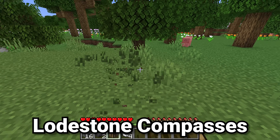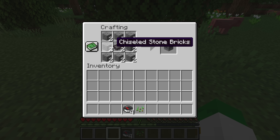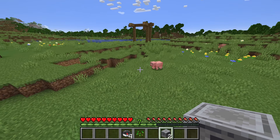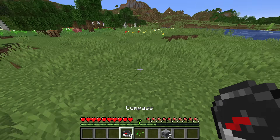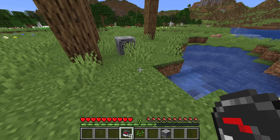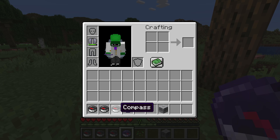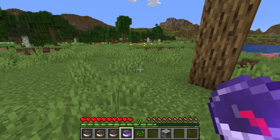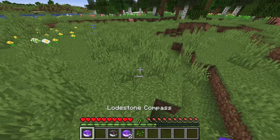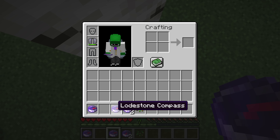An item I've seen very few players use, but one that I think is incredibly useful, is the lodestone. Crafted with chiseled stone bricks and netherite — don't let the netherite turn you off — it is one of the most useful items in the game when used correctly. If you have a massive world and your base is nowhere near 0,0 where compasses usually point, place your lodestone at the location you want your compasses to point to, and right click with one of your compasses on the lodestone. That compass will now point towards that lodestone. You can have lodestone compasses pointing to spawn or your base so you always know which direction to go. It's also the only item in the game where just right clicking will give you a completely brand new item, turning the compass into a lodestone compass.